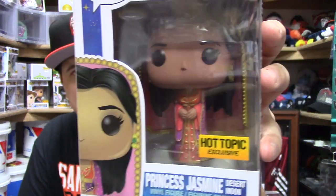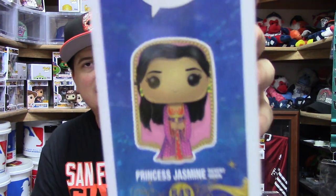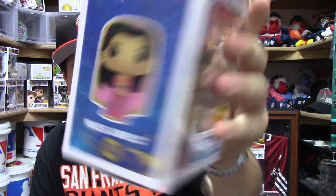There are also a couple of Hot Topic exclusives, and one of them is the Hot Topic exclusive Princess Jasmine Desert Moon edition. Wow, this one just looks really nice. The face is basic, but they did an awesome job on the dress, her clothing, and her head veil. It looks elegant — not over the top — and it matches the character really nicely. Princess Jasmine Desert Moon is a Hot Topic exclusive, available only at Hot Topic.